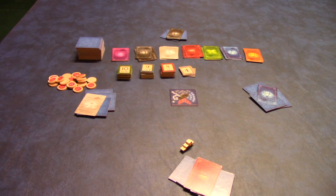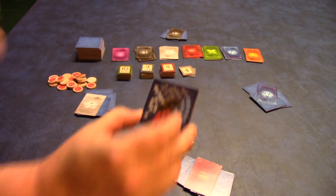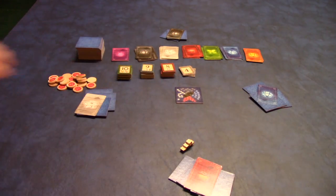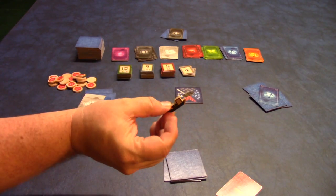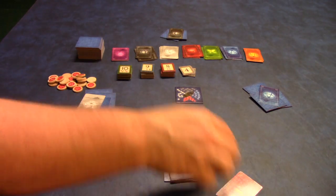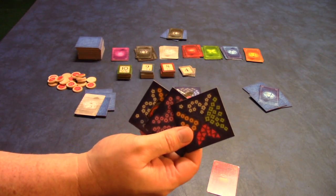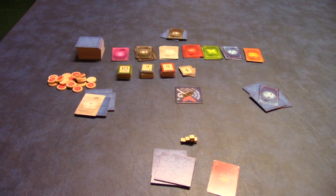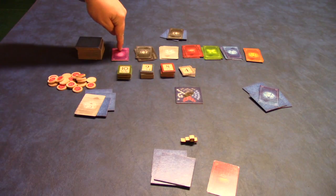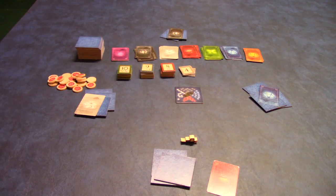To set up Lanterns, you're going to take this center card — it has the ship on it — and just place it in the center of the board. We're setting up for four players here. We're going to assume that this is the first player, so he'll get the little ship. Next, you're going to deal three of these lake cards to each player face down so that no one knows what you have. Then take the lantern cards, separate them by color, and set those out.